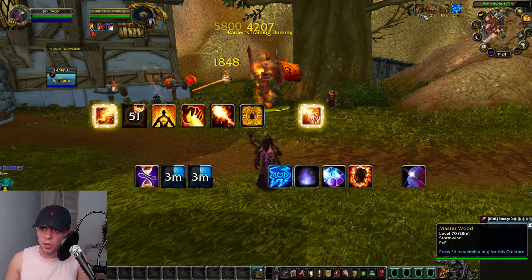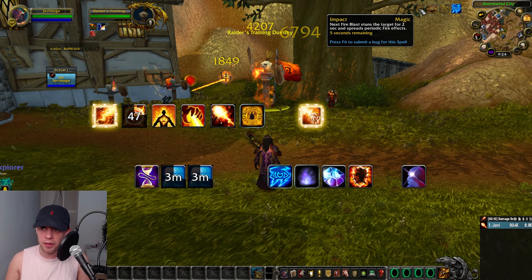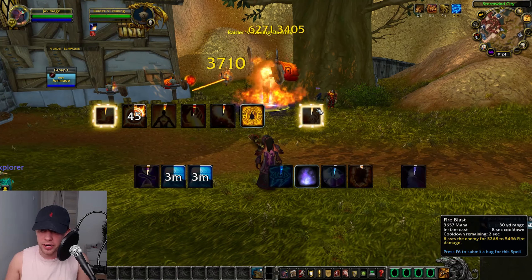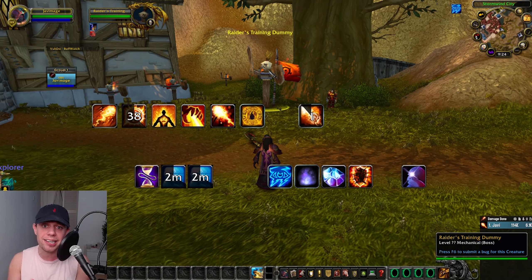You can see the Impact buff at the top of the screen, where the next Fire Blast is going to spread periodic fire effects. We can use our Fire Blast, when we get that proc, to spread our fire effects from our main target to other nearby targets, doing AoE damage with just our core single-target rotation.